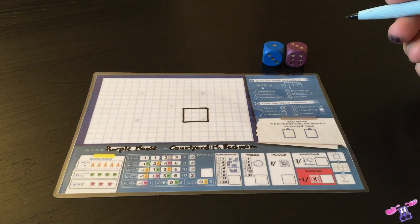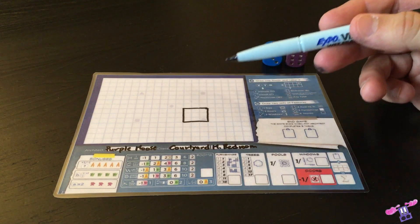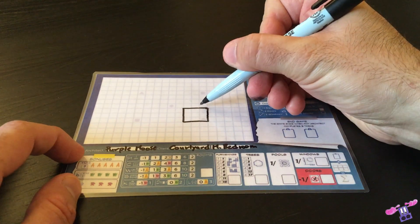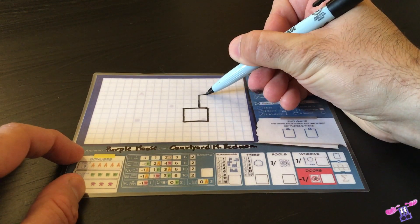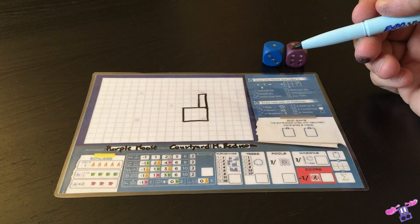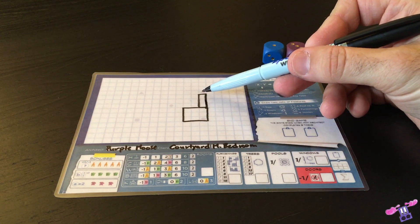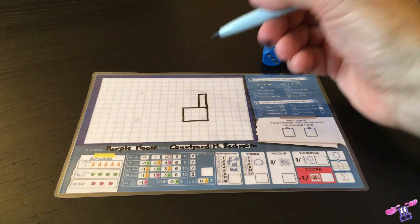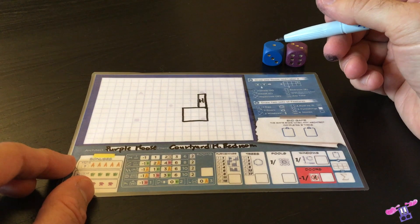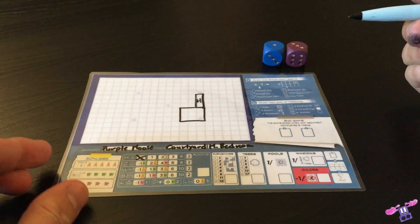Every room being added to the player mat must be connected to a room that is already existing on the mat. In this case, I might choose to draw a 1x3 hallway off of the existing room in this direction. In addition to drawing the room, the room must be labeled by type — a hallway is represented by an H, and I must choose one of the empty spaces inside that room and mark it, for example in the middle. Having added a room to my board, I need to check off the appropriate room at the bottom of the board.